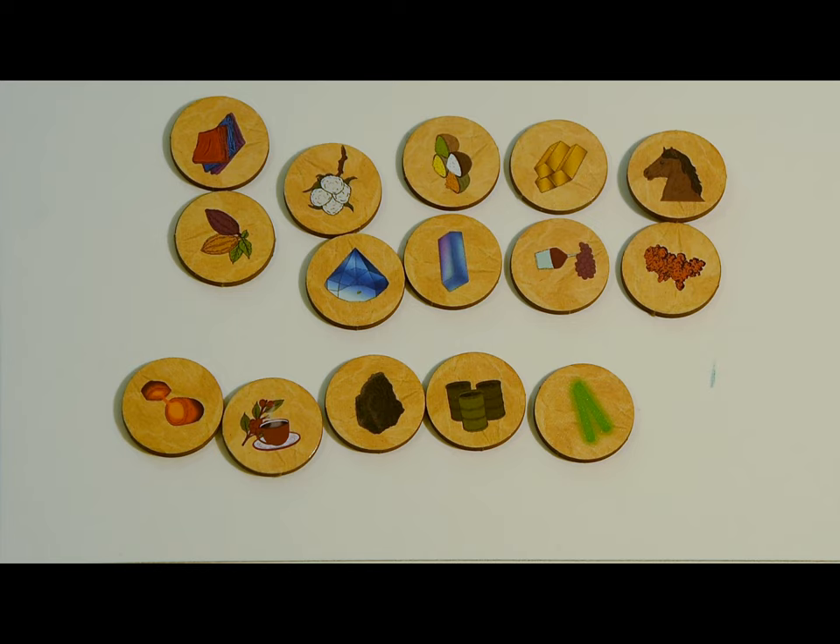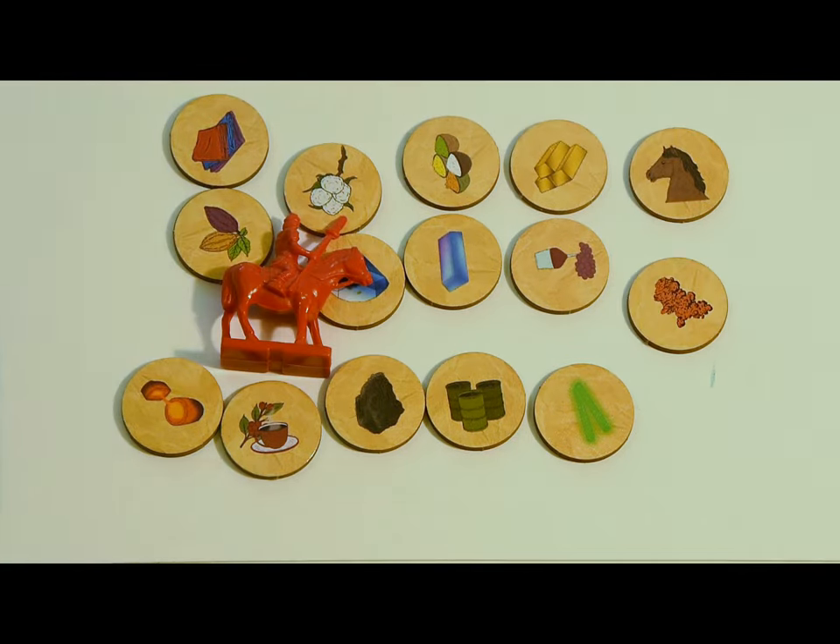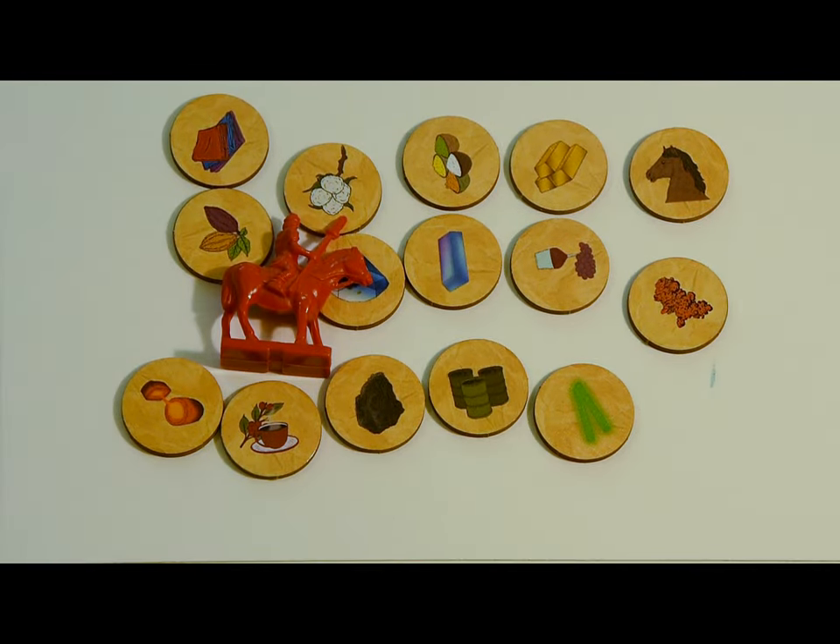You can gain access to resources by building cities on lands that contain them, or by trading with other players who have the resources you need. You'll also need resources to recruit certain types of units. For example, to recruit cavalry you'll need horses at the beginning of the game, but you'll need oil at the end.